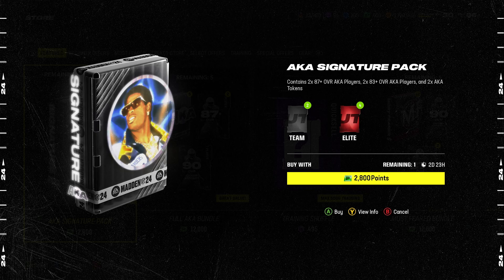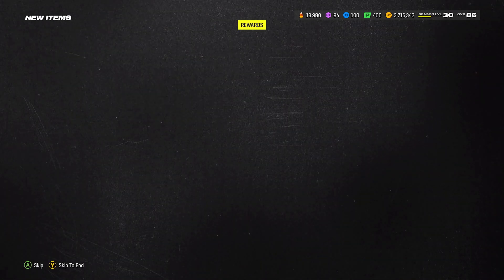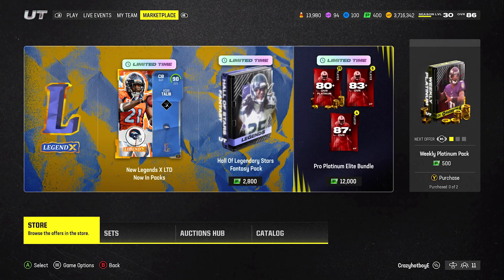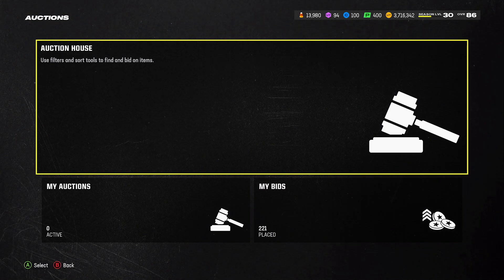For $25 you get two cards, so people will be opening up this pack. What we're going to be doing today is going after the 87s and 83s and building 83s as well. There's something here for 3,000 coins right there. So what we're going to be doing today — you can probably do this all day — is go over to the auctions.